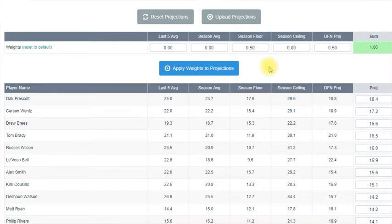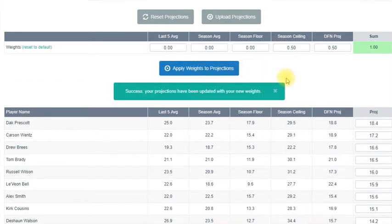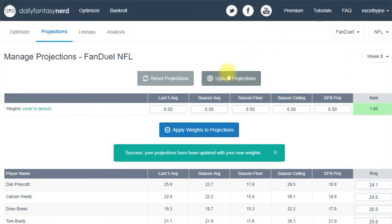So I might do that for a 50-50 — in 50-50s you want guys with high floors, you don't want anyone to screw up. For ceiling, those are the ones for your GPP tournaments. Or maybe you want to look at the last five games. Say you want 0.5 weight toward ceiling instead of floor — you apply that weight, update projections, and now Dak Prescott and other high-ceiling guys are ranked higher. You can also simply upload projections — it's very easy to do.